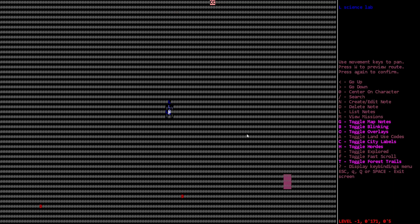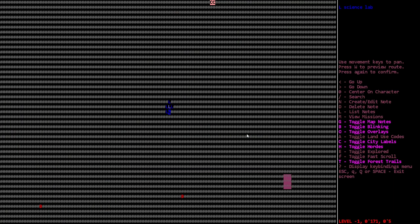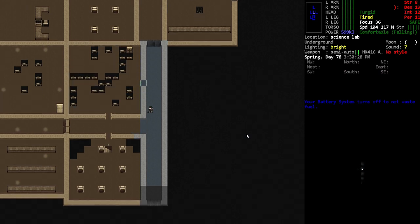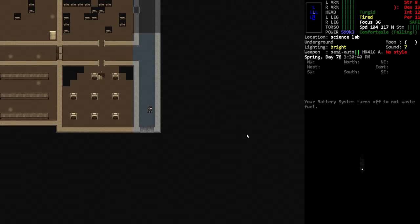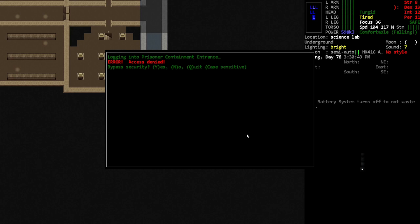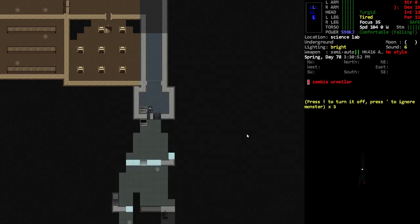Hey, Orange One here. So we're in another lab. To be honest, I haven't played this game in over a week in real life. From what I remember, we were just in a relatively new lab — it looks like it's an ice lab. There's prisoner containment, which isn't really what I want, but I'm curious to see what's in here.